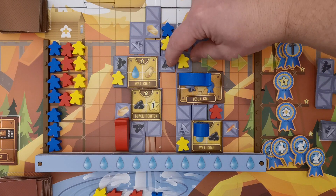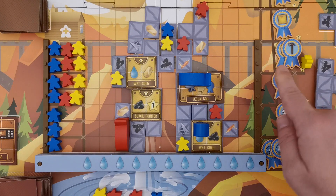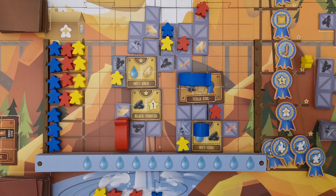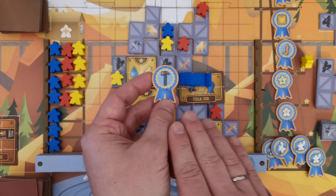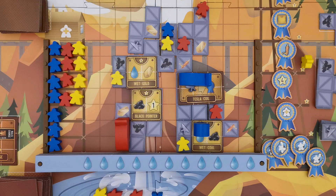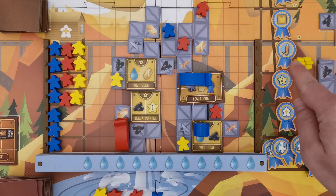Each worker being promoted moves to the right, following the same grid row to the corresponding tower level. If there are any awards at that level, the player chooses and gains one of them. These awards grant specific bonuses but are not activated at this moment — the player just keeps them next to his board.